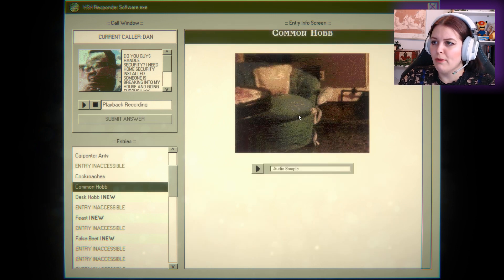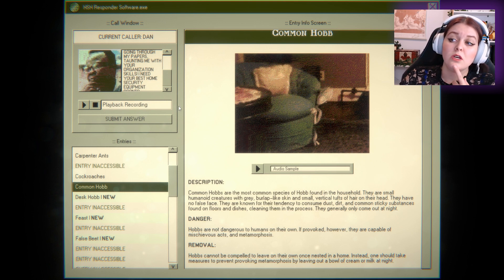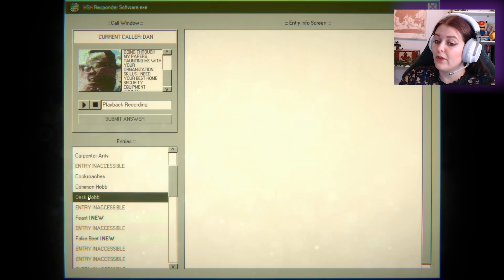What's a hob? Common hob — what the heck, what are you? Common hobs are the most common species of the hob. There's more of them! In the household, they're small humanoid creatures with gray burlap-like skin and small vertical tufts of hair on their head. They have no false face. No false face — what does that mean? They're known for the tendency to consume dust, dirt, and common sticky substances found on floors and dishes, cleaning them in the process. They generally only come out at night. Organization skills. So we got desk hob as well — it could be a hob, but these hobs clean, they don't organize. So it could be a desk hob.